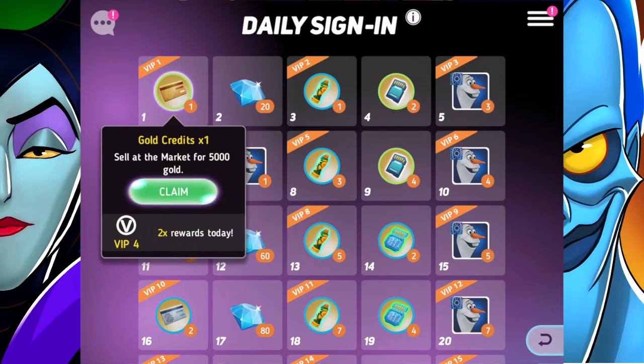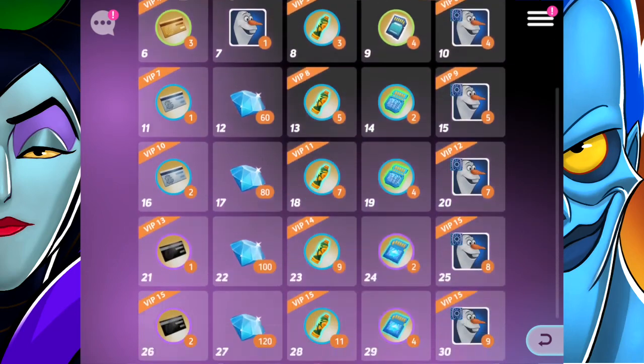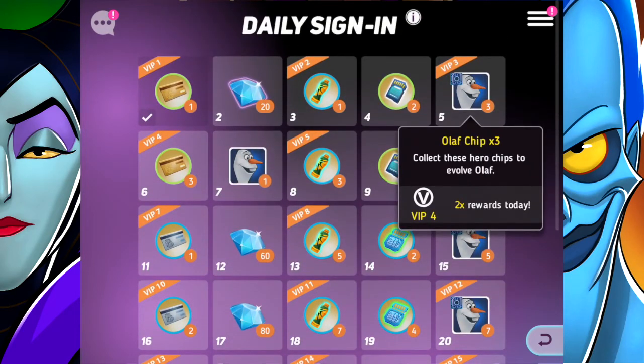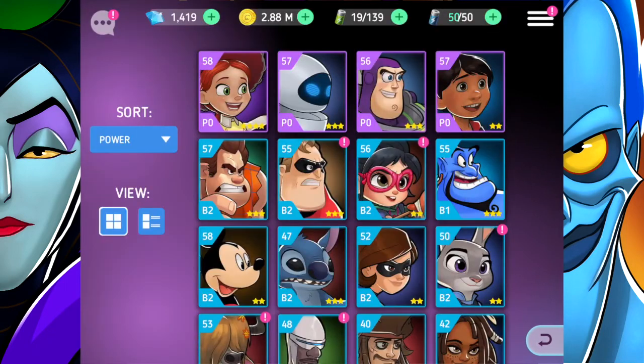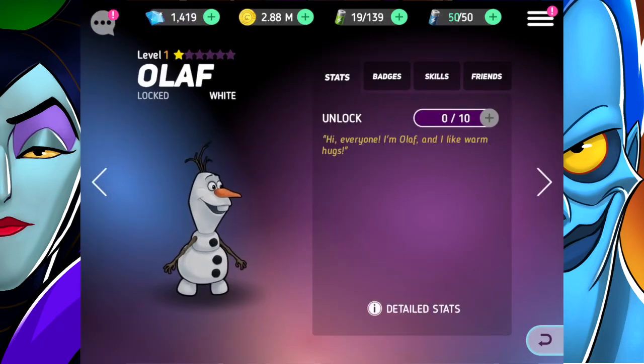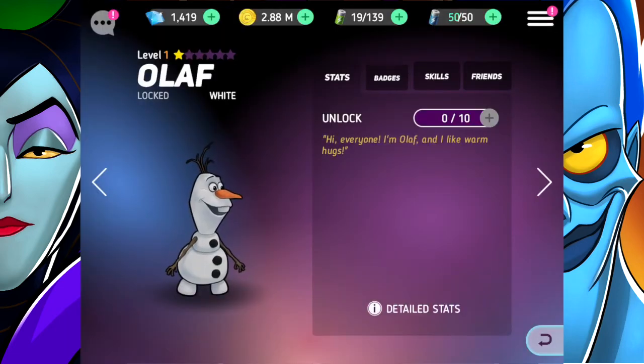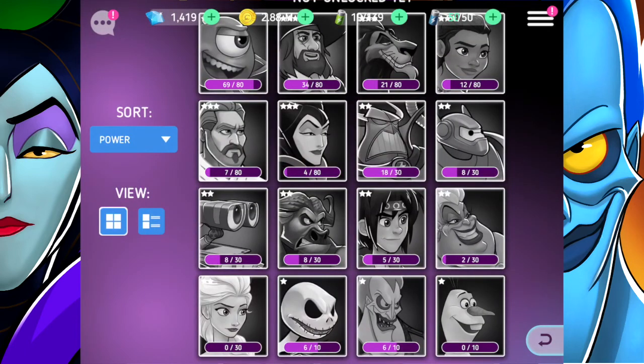The daily sign-in reward today is gold credits. It looks like Olaf has joined the game, which is something to look forward to. I'm going to be logging in every single day to get as many Olaf chips as possible. In the heroes list, Olaf is now listed at the bottom - we need 10 chips to unlock him. The only way right now to get the chips is by signing in daily, so we all have to be patient for a few days.